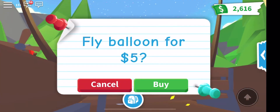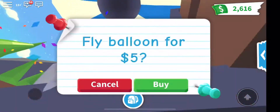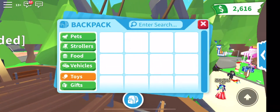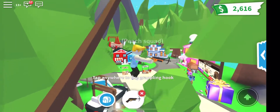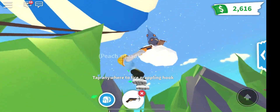So you go in — five balloon for five dollars. I'm going to cancel, but if you do ride up, it will take you here. I'm just going to use my grappling hook to get up there. It takes you all the way up to this castle.